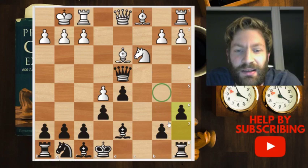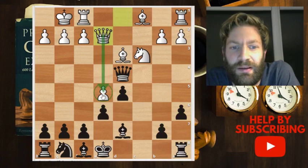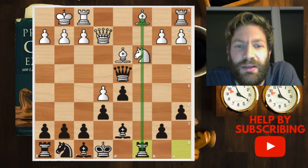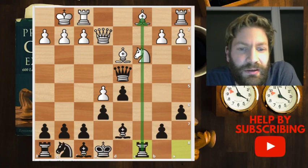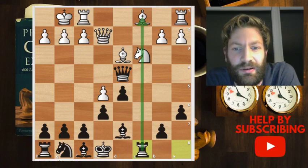In that line, black can choose to play a6, stopping any knight jumps and maybe preparing b4 in the future. Then white can protect the pawn with queen to e2, and black plays rook to c8. That's a really pleasant position for black, and the database results also show that black has good results here.